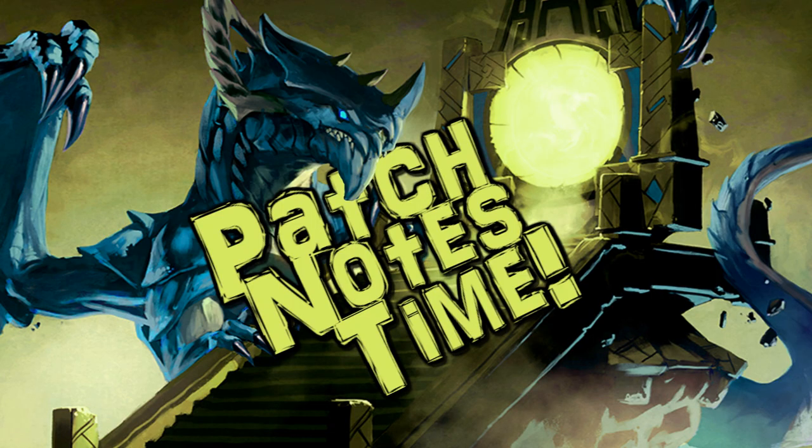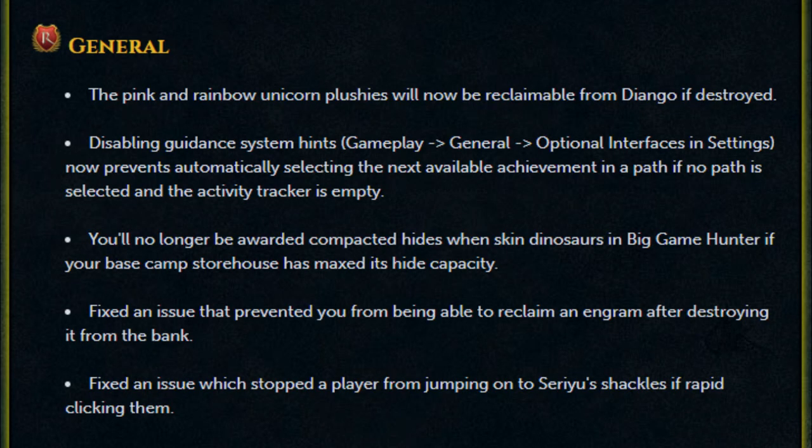Now switching over to the patch notes. Some general fixes: the pink and rainbow unicorn plushies will now be reclaimable from Diango if destroyed. Disabling guidance system hints now prevents automatically selecting the next available achievement in a path. If no path is selected and the activity tracker is empty, you'll no longer be awarded compacted hides when skinning dinosaurs in Big Game Hunter if your base camp storehouse has maxed its hide capacity.